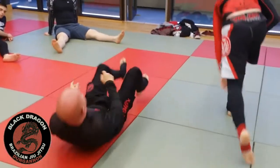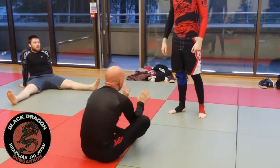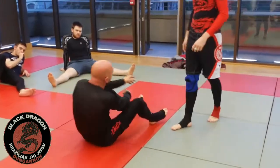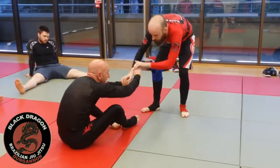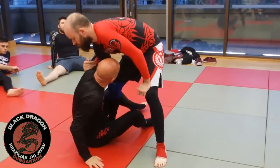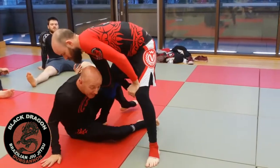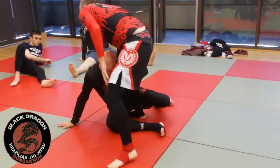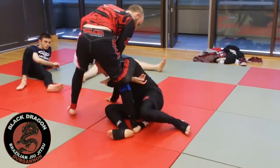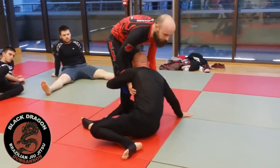We looked at defending against the knee slide last time from Z-guard and Nishi half guard — let's look at it from the seated butterfly. If my hands aren't in front of my feet, Ciara can easily bend over and pick my ankles up. So I want to monitor that space with my hands. The second he enters with his foot and wins that underhook, my outside hand — the one he's underhooked — grabs his leg and hugs it, with his arm wrapped in. My right hand makes a post.